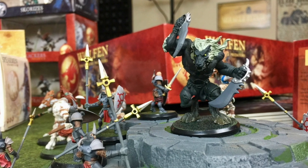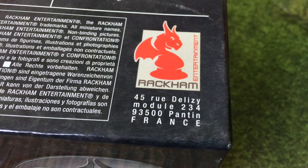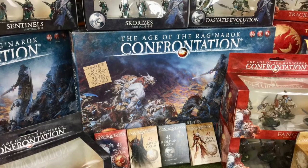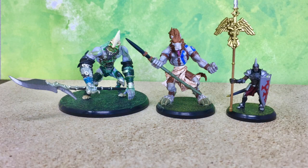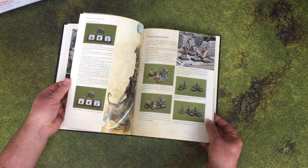Confrontation was a fantasy medieval wargaming system produced by a company called Rackham out of France. They ran from about 1997 up through about 2010. Age of Ragnarok was a later incarnation of their Confrontation wargaming system that focused on pre-painted plastics, as opposed to the unpainted metals in earlier versions of the game.